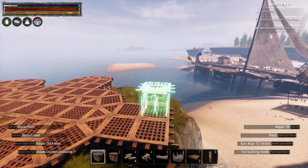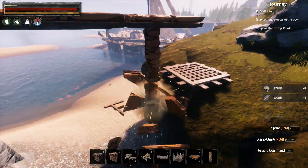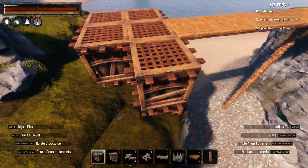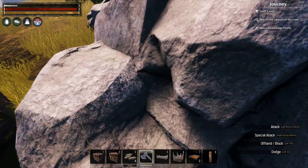Once I'd finished the baseplate, I then built southwards to create a bridge linking the first platform to the second. I used ceilings and pillars to gauge the gap, and then replaced them with bridge tiles as I've shown before in my Building Tips series.